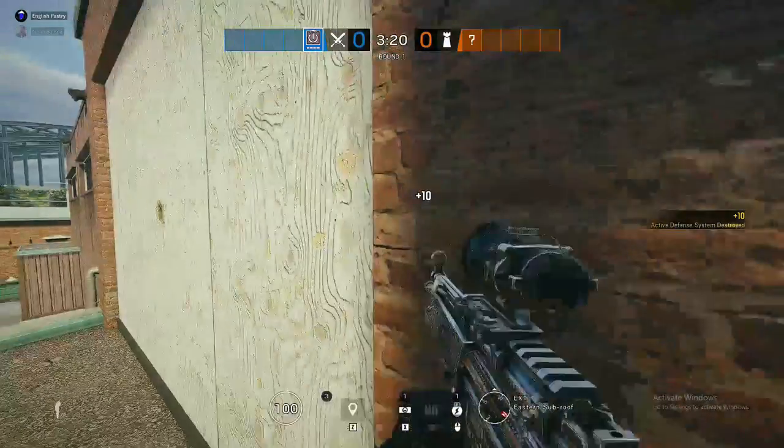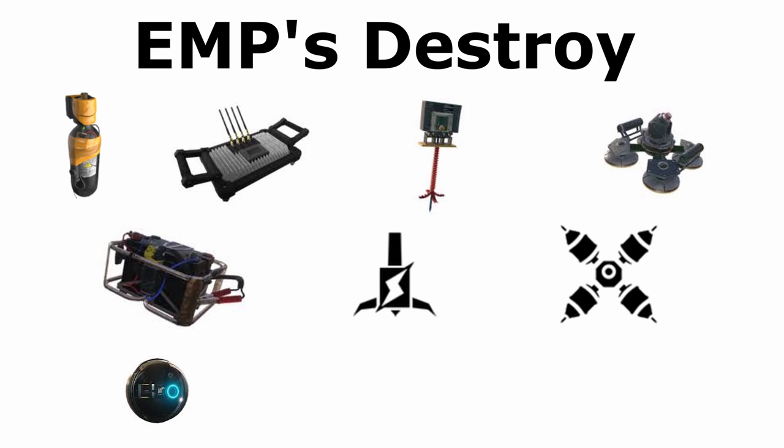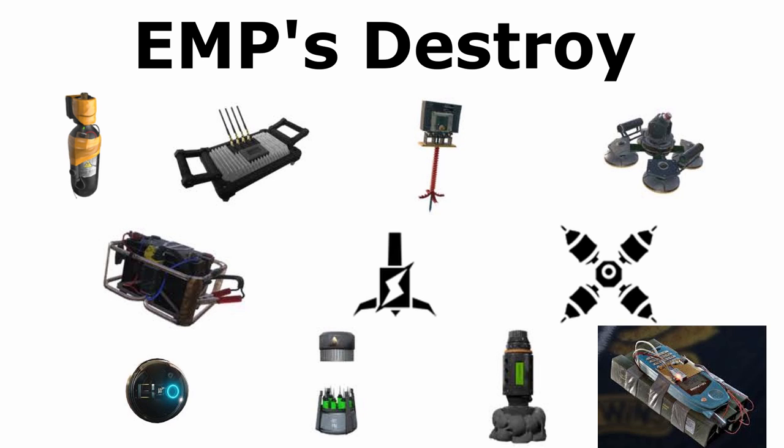These EMPs can destroy Smoke's gas grenades, signal disruptors, entry denial devices, active defense systems, Bandit batteries, electric claws, Mozzie pests, Valkyrie cameras, goo mines, Gridlock mines, and nitro cells.